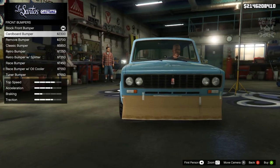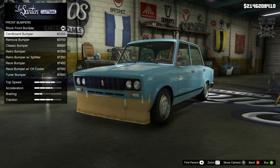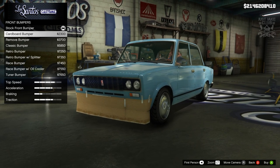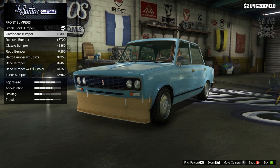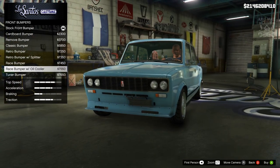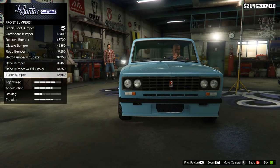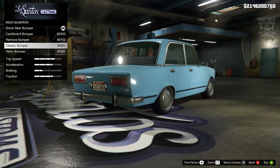Even though the cardboard body kit is quite different and out there, I don't think we're going to go with it. Maybe I'll do a separate video building the Cheburek with a cardboard body kit, but for this one I'm going to try to make it look as best as I can — make it look like a bit of a tuner. So we're going to go with the tuner bumper for the front.